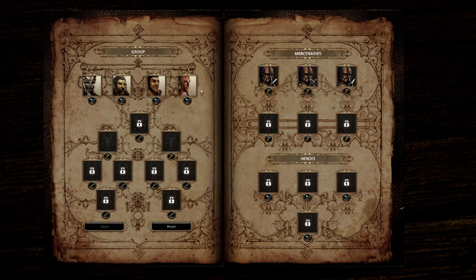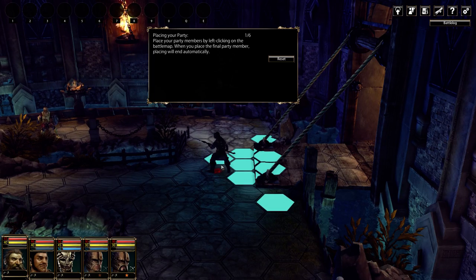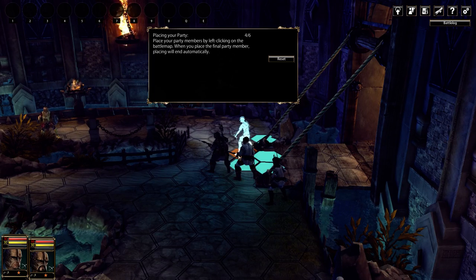This is our character selection screen. Certain levels will actually require you to take different people — some require one hero, some require all heroes, some require just mercenaries with no heroes. I like having archers so I'll take two archers. When we start a level we place our characters. Although it's turn-based, characters all have different speeds.